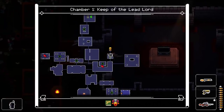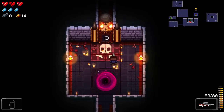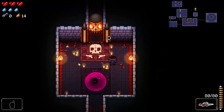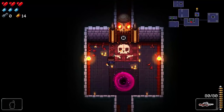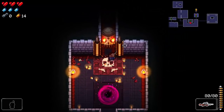Kind of like the Binding of Isaac: if you flawless the boss, I believe it's guaranteed you'll get an HP upgrade. Otherwise you always at least get a gun, and then some money, keys, hearts, blanks, etc. Let's do this — the boss is the Bullet Brothers, the Trigger Twins.